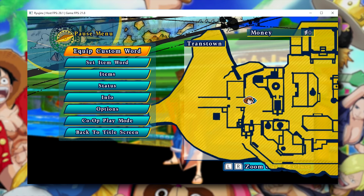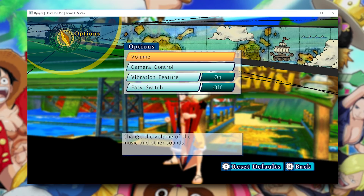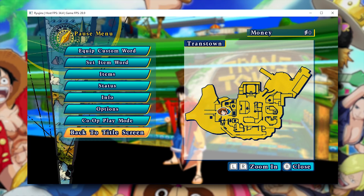When we pause our game, you can also see that all of these menus are correctly rendered. We can zoom in and out of our map, and we can navigate these options and tiles quite easily. I have also tested all of these functions and features, and they all work exactly as you would expect.